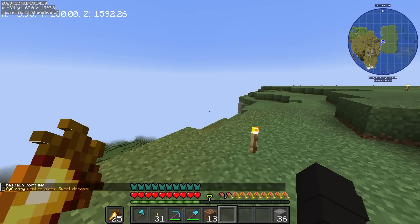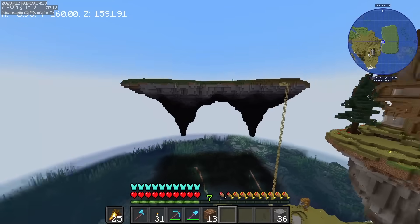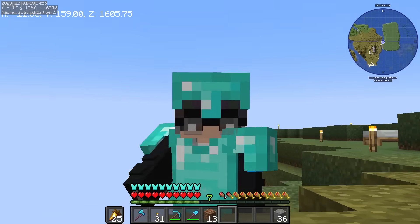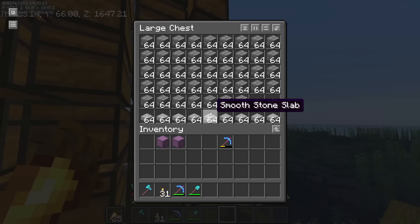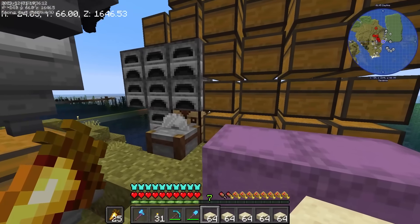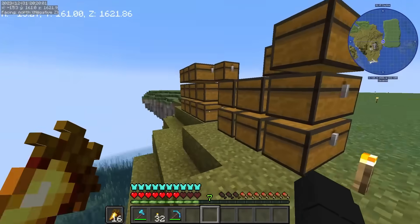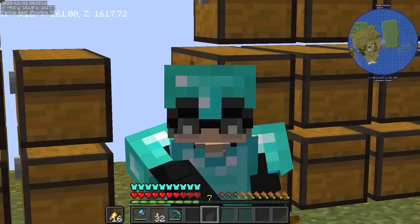Pagkatapos ng ilang oras na pagbibuild, tapos na yung itong isla natin. Pag nag-freecam tayo, makikita nyo talaga kung gaano siya kalaki. Lalagyan ko pa ng mga ilaw dyan sa ilalim. Tapos na yung mismo isla, ang susunod naman gagawin is yung bahay. Dito natin gagamitin ang mga sandstone materials natin. Layer by layer na itong gagawin natin. Ang first layer is mga stone bricks, sunod naman is yung mga slabs pati sandstone. Nilipat ko yung mga materials natin sa baba para mas madali ang pagbe-build. Andito yung mga sandstone natin, smooth sandstone, terracotta. Mag-start na tayo mag-build.